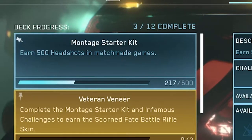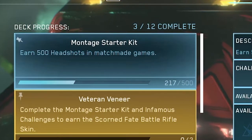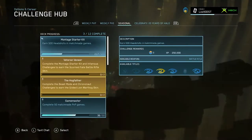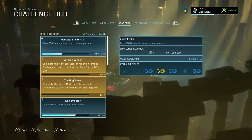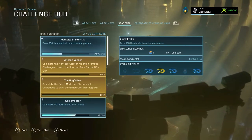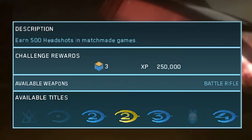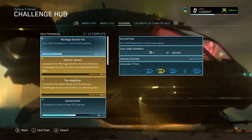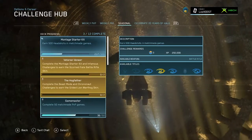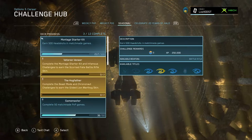The first challenge we have to complete is Montage Starter Kit, where you just have to earn 500 headshots in match made games. This is definitely one of the easiest challenges, but unfortunately the only way you can complete this is by using the battle rifle. So if you're a huge Reach or CE fan you might not love this challenge, but most people like the BR. The only available weapon is the BR, so that means you can only play Halo 2 Classic, Halo 2 Anniversary, Halo 3, and Halo 4.